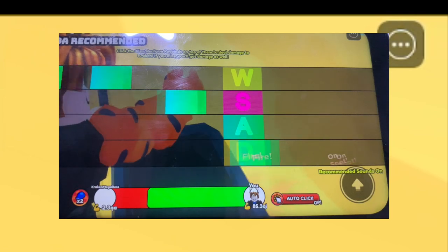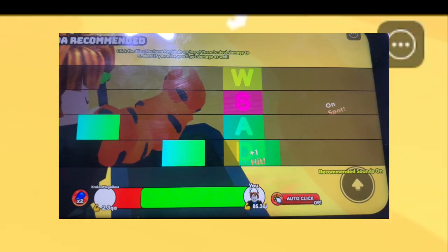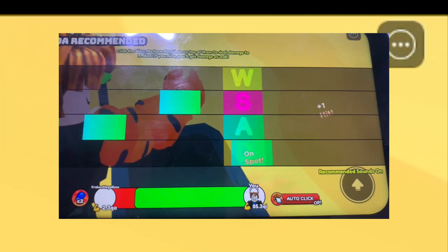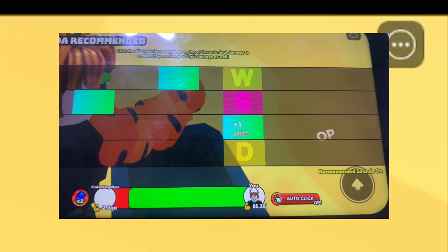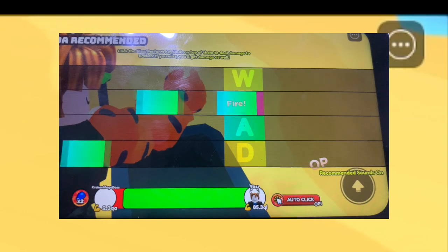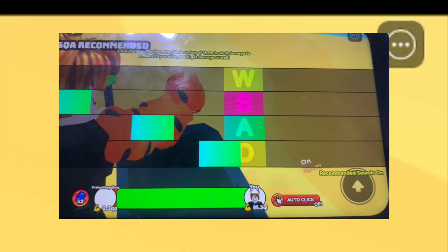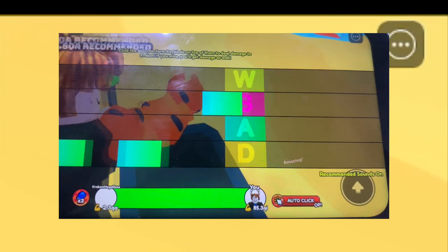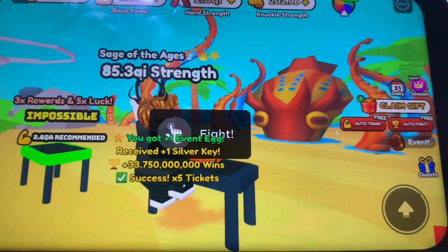We're almost done with stage 1 starter mode on mobile. I'm gonna show you my technique or strategy later — this is just a proof of how effective our strategy is. And the rewards: one event egg, silver key, plus some cash, and five tickets. Not bad, right?